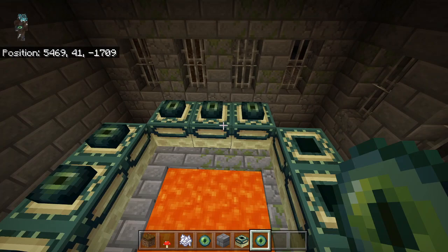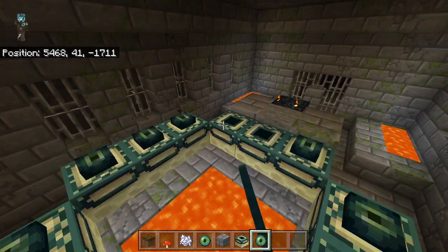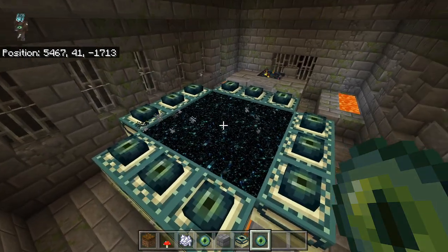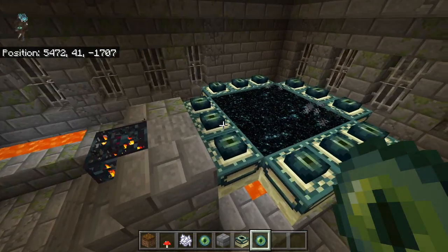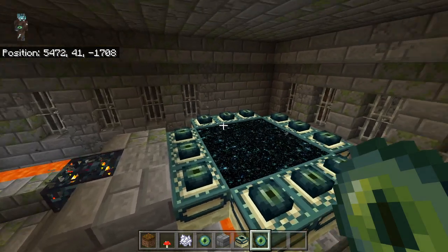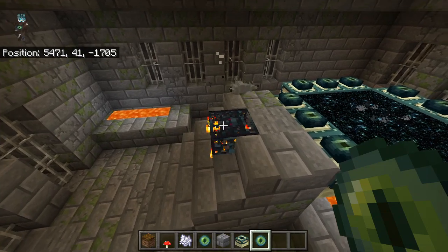You can hear the cool little sounds placing the eye of ender. You place the eye of ender and we spawn the end portal to head off to fight the ender dragon. I've seen a few designs and I've always wanted to do this design for this little room.